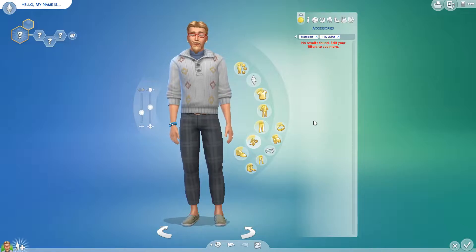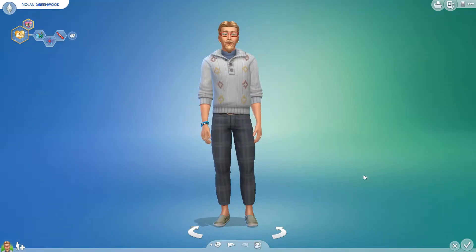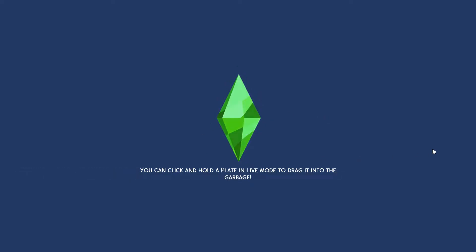Most of the stuff is in the house and lot. Let's just randomize his name as well, and obviously the furniture. So here's Nolan Greenwood. He's classic — classic shrug. I love it. He'll do great.